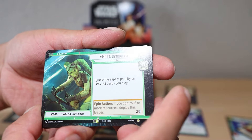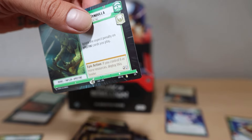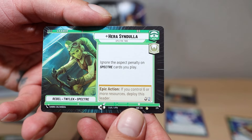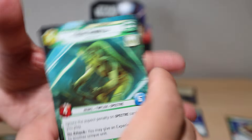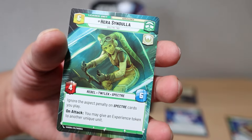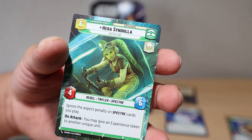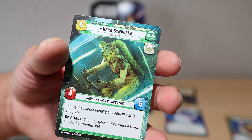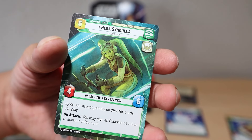Hera Syndulla dual leader card - that is literally going to the side right there. It's also rare. 'Ignore the aspect penalty on Spectre cards you play. If you control six or more resources, deploy the leader.' On the back - she's a rebel Twi'lek and Spectre. 'Ignore the aspect penalty of Spectre cards you play. On attack, give an experience token to another unique unit.' Four-six, four-six stats. Going to sleeve that one up.